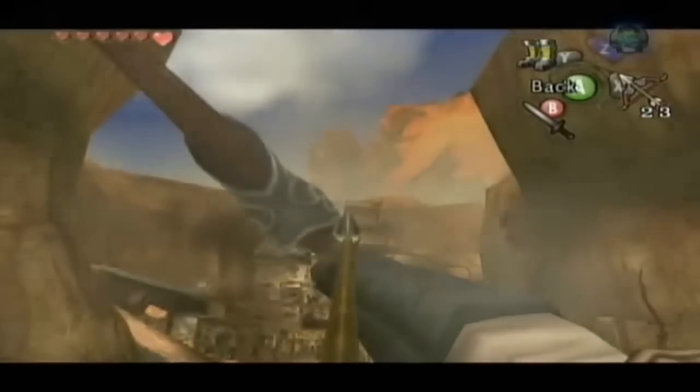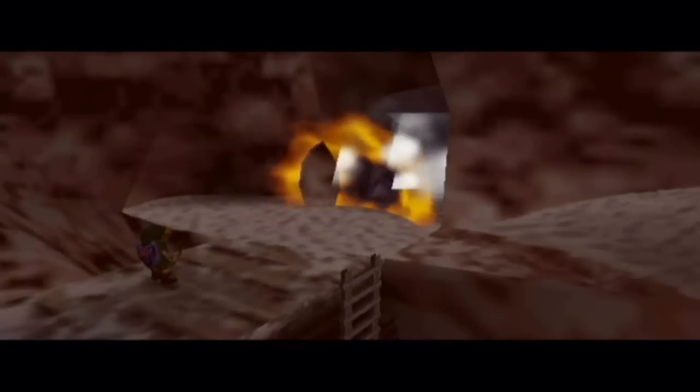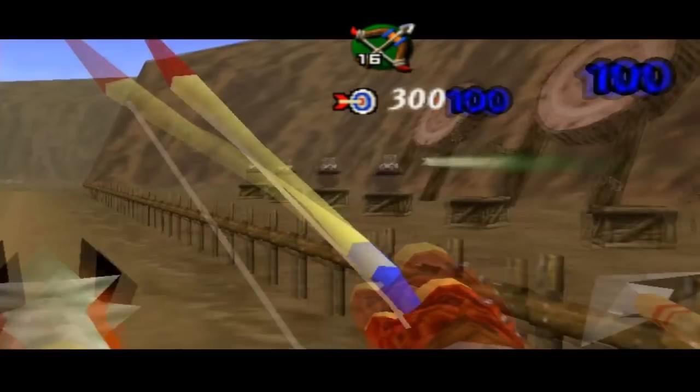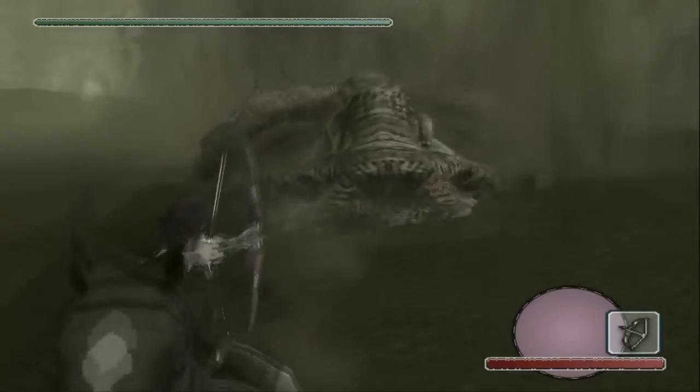And maybe if brute force and awesomeness isn't your thing, Twilight Princess also had the Hawkeye, turning the bow into a sniper rifle. So yeah, a ton of games have a bow in some form, but how many of them can be shot with a flaming tip, or a tip made of ice, or with bombs, or on horseback?